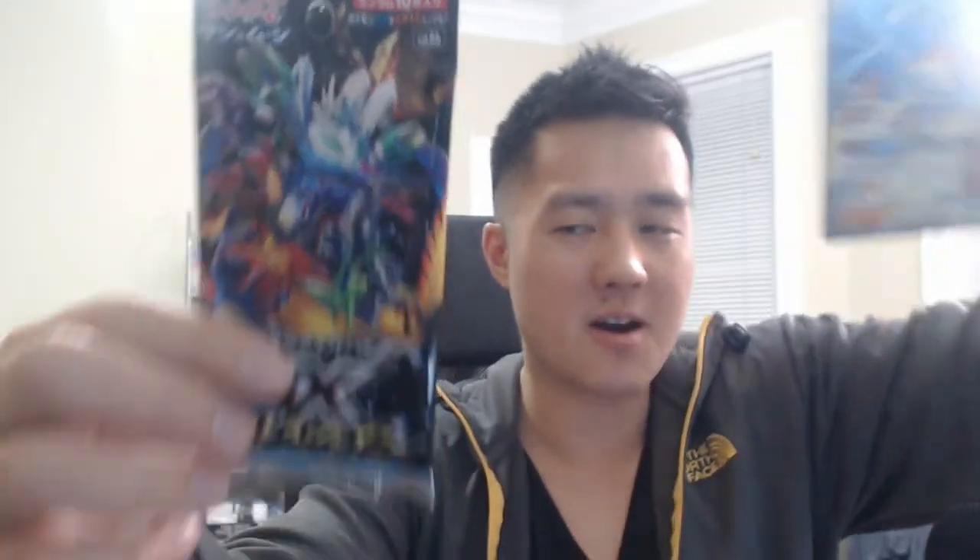If you are interested in winning either one of these — the Reshiram Charizard Tag Team card from Double Blaze, or an Ultra Shiny GX pack — just check the channel history and find the videos for those giveaways. Follow the instructions to make sure your entry is secured. You only have two days left; we're going to announce both winners on the 20th. Definitely go check those videos out. Let's jump into the video.